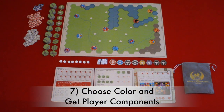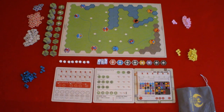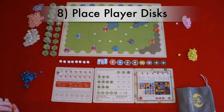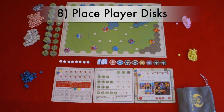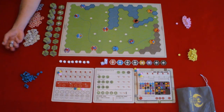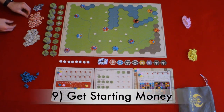Step seven: choose a starting color and get player components. Choose a color and get 20 of the 25 train ownership trains or discs, and then five player discs. Step eight: place your player discs. You'll place a disc on the issue shares first box or two shares, next to the selected actions, and one on the move goods one link. Income track is zero. Then finally players will roll three dice and place the final player disc on the turn order track — the highest number rolled places theirs first, the second highest second, and the lowest last. Step nine: get starting money — you will receive 10 in starting money.